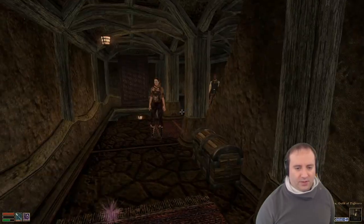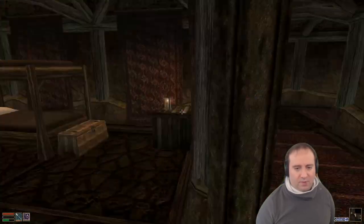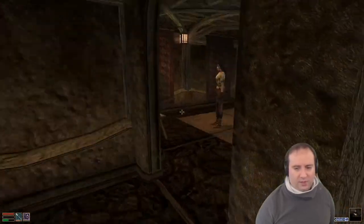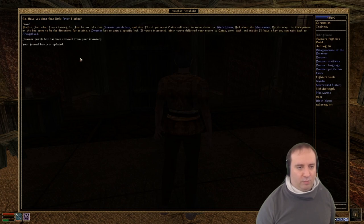We want to go to the Fighter's Guild. It does not feel very fulfilling doing it like this, but it would be more unfulfilling doing it differently. And there we have it. Have you done a little favor I asked? Yeah, perfect. Just what I was looking for - just let me take this box, and then I'll tell you what Caius will want to know about the Sixth House and about the Nerevarine. By the way, the inscriptions on the box seem to be directions for setting a Dwemer key to open a specific lock. The website says it basically just lets you open the door in case your skills were too low, and we just ran through the whole thing.